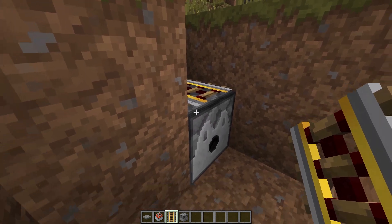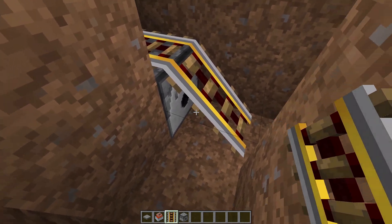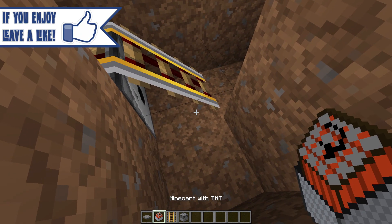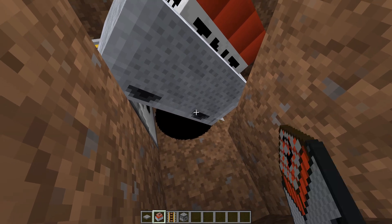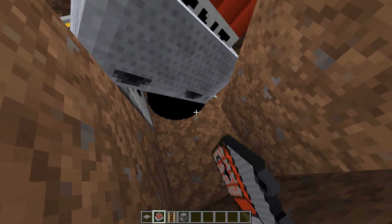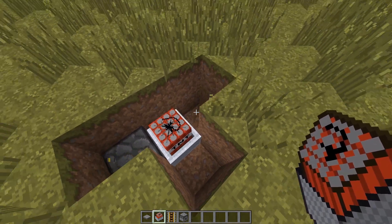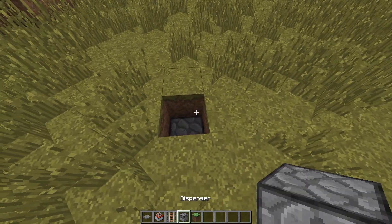Shift-click onto the dispenser so you don't enter its menu, then place another rail in front of the dispenser at a 45-degree angle. Place minecarts with TNT onto the hitbox that you can see when you go down on the track. Once you have a satisfying amount of TNT minecarts, get rid of the tracks and cover everything up with grass.